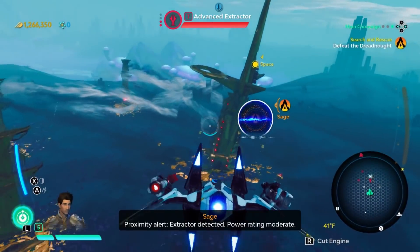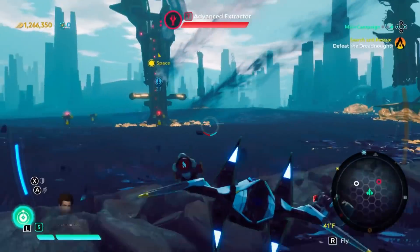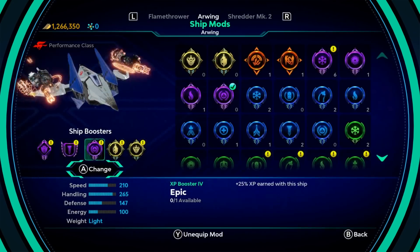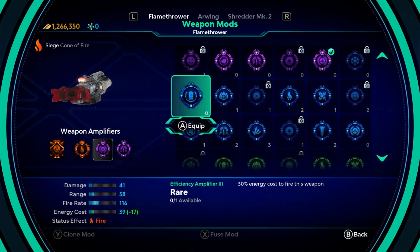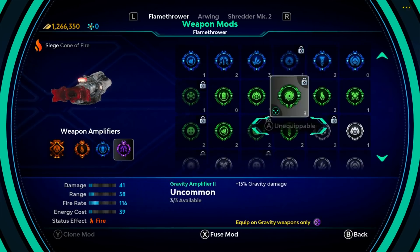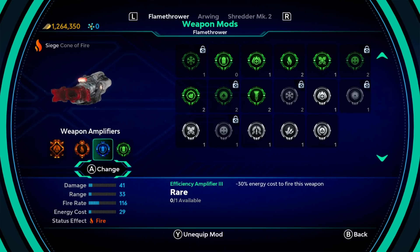Proximity alert - extractor detected, power rating moderate. Oh, I know what I could do with the flamethrower. The range is nice, and the extra EXP earned is kind of nice. But it'll be faster if I actually am good with this, because the shredder is a little bit more ammo efficient than some of the other weapons I've got.